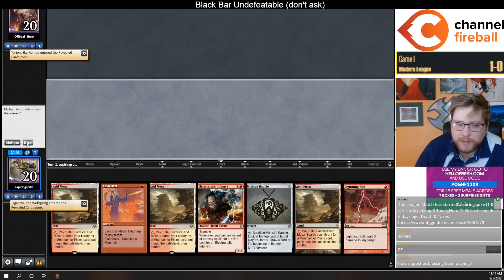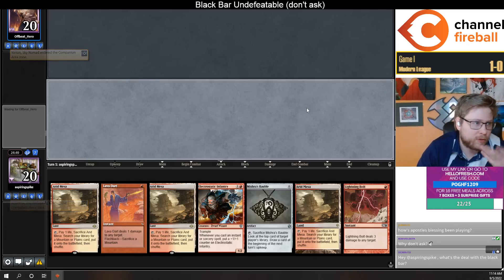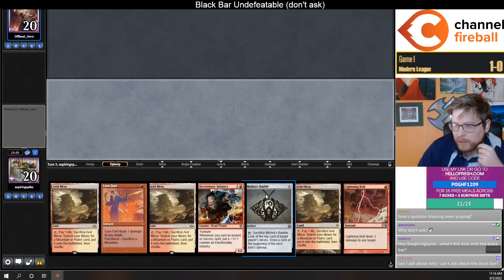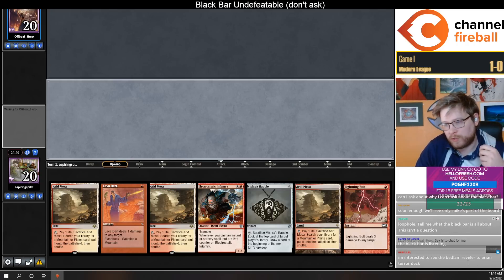Let's keep this against the Yorion deck — maybe our Apostle's Blessing tech will save us. The Apostle's Blessings are going to be really good. We had them in the sideboard at first, but I think they make a lot of sense especially in the mono-red mana base — getting the Phyrexian spells easier, and protection like actually getting protection against Solitude is really nice.